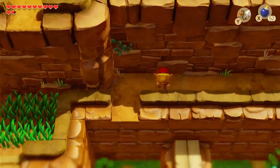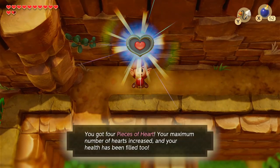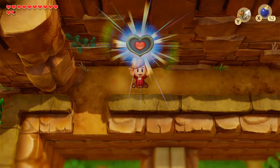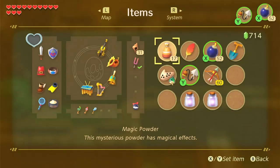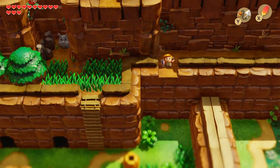Let's head westward to find a piece of heart. That's four, so another full heart container — very nice. Up to 31 seashells.